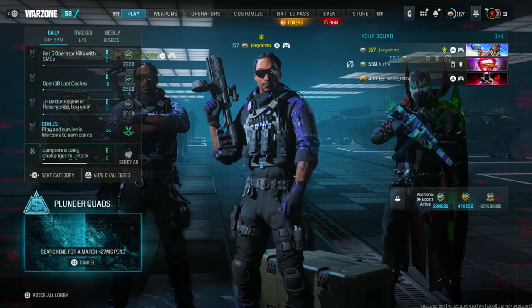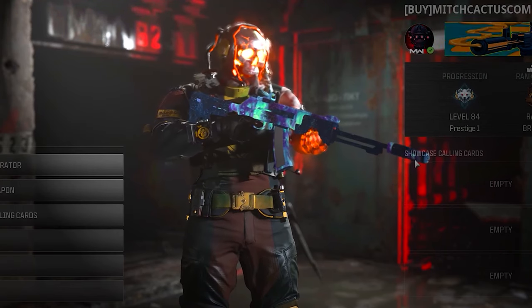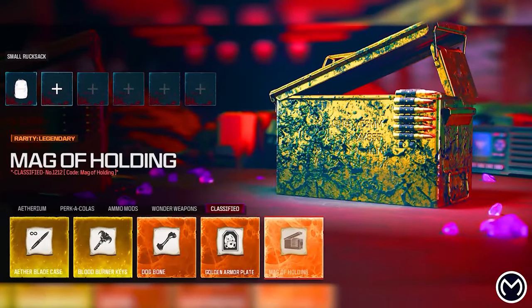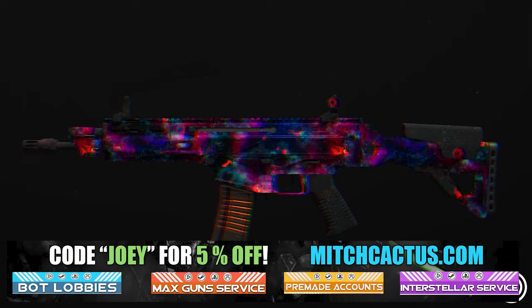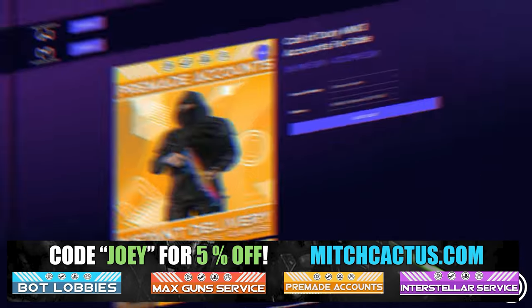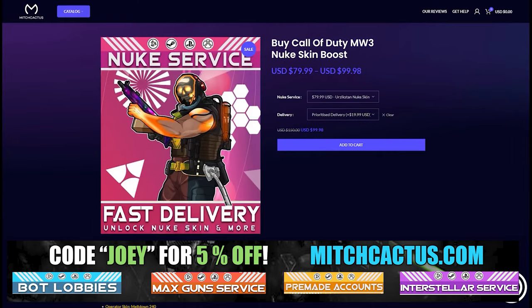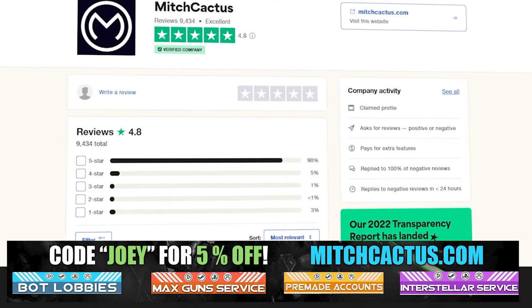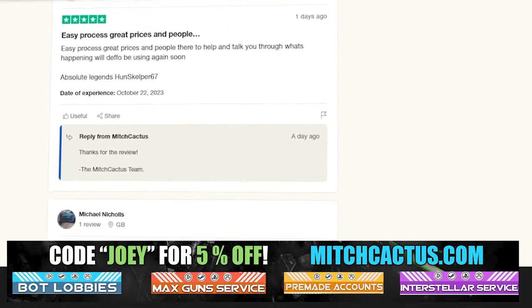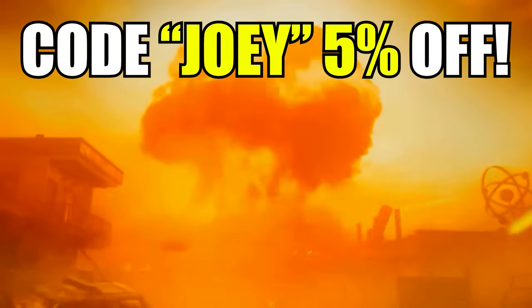Once you're in the game, this is exactly what you're going to do. But just quickly, let's take a look at my sponsor MitchCactus.com — he's got a range of services including camos. You can literally unlock any camo in the game from Modern Warfare 3 and Modern Warfare 2. It counts for sales, zombie schematics, nuke skin boost. Over 10,000 customer reviews — I highly recommend Mitch Cactus. Use code JOBY for 5% off, links in the description.